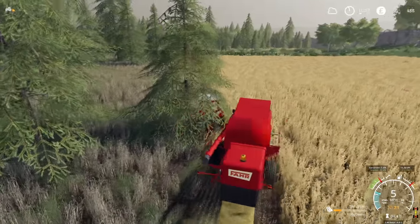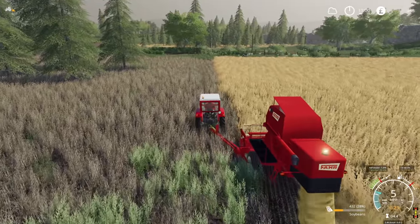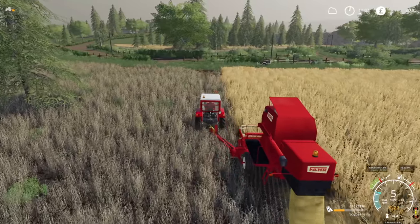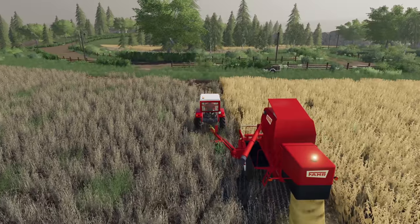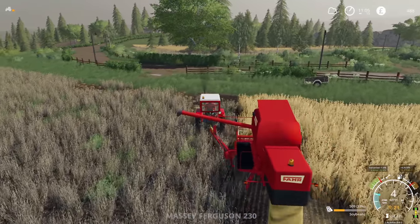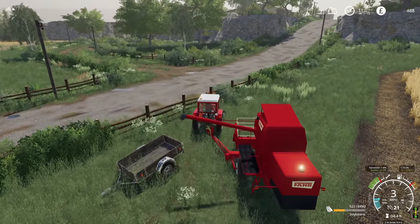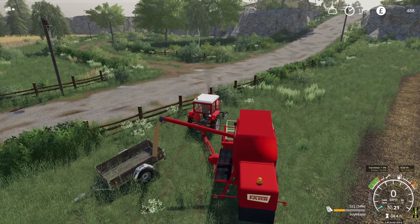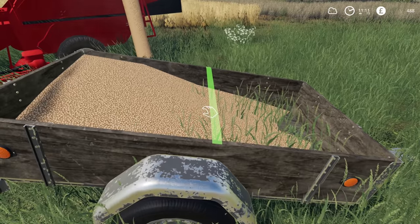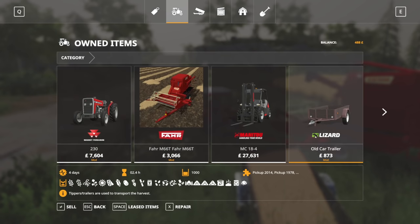I guess I should have cut that tree down - I shouldn't have planted so close to it. Although the combine won't be full I'm just going to unload when we get back to the trailer, just to see what kind of impact it has. I'm guessing it's going to pretty much fill it - we may have to buy a new trailer, easier said than done since we don't have too much money. HUD hider is on so that needs to be turned off. Diff lock is on too - we'll turn that off. The capacity is about a thousand liters, which is pretty good.